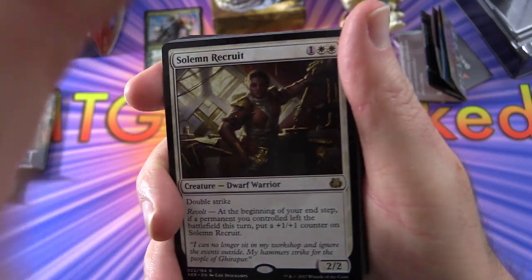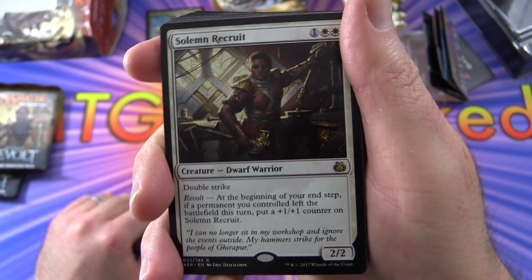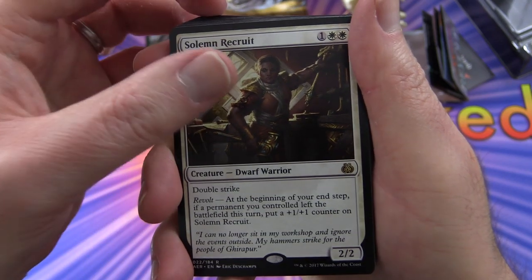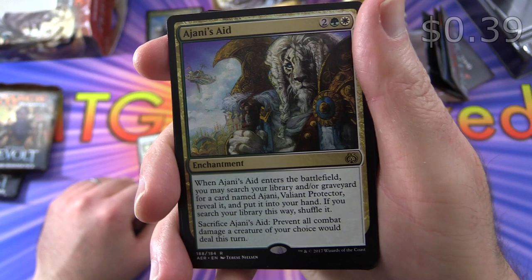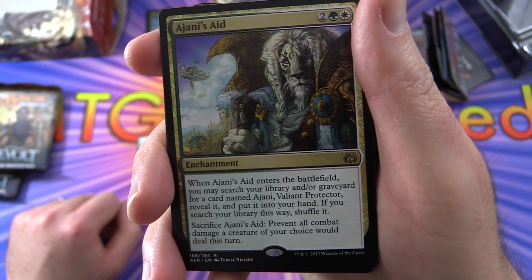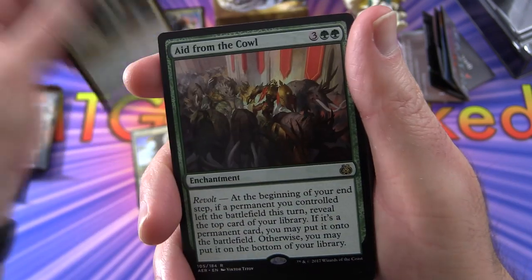We have Solemn Recruit — a Dwarf Warrior, 2/2 for three with Double Strike and Revolt. At the beginning of your end step, if a permanent you controlled left the battlefield this turn, put a +1/+1 counter on it. That's a rare, as you can tell by the gold color. Next, Ajani's Aid — an enchantment for four. When it enters the battlefield, you may search your library and/or graveyard for a card named Ajani Valiant Protector, reveal it, and put it into your hand. You can also sacrifice Ajani's Aid to prevent all combat damage a creature of your choice would deal this turn. We get two of those.